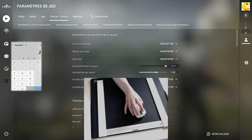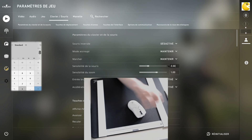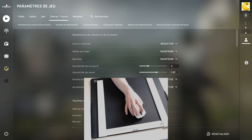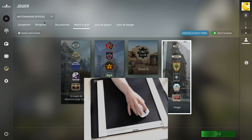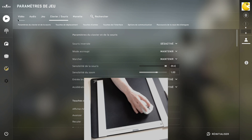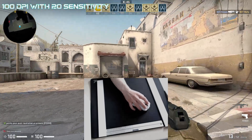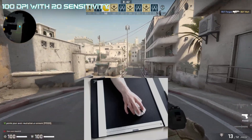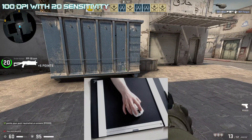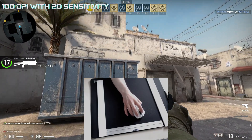My sensitivity is 2.5 with a DPI of 800, so my eDPI is 2000. If I want to play with 100 DPI, I should adjust my in-game sensitivity. Setting 100 DPI means I have to increase my in-game sensitivity by 8 times, which is 20, so my eDPI remains the same. Playing with 100 DPI looks like this: it feels like your game is lagging, it looks like your mouse movement is stuttering, it's not smooth, but it feels easier to follow a line. You can't have more control because your mouse pointer is jerking.